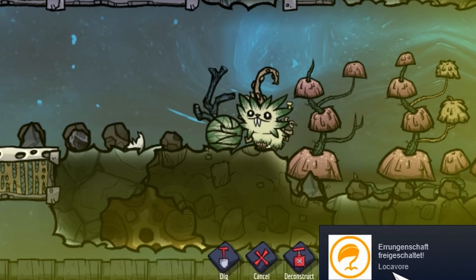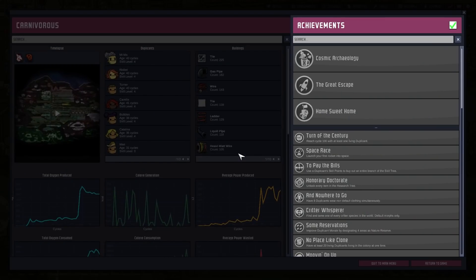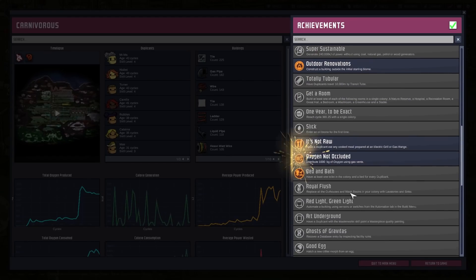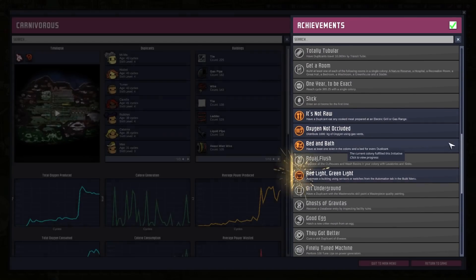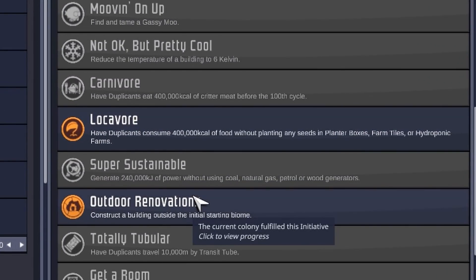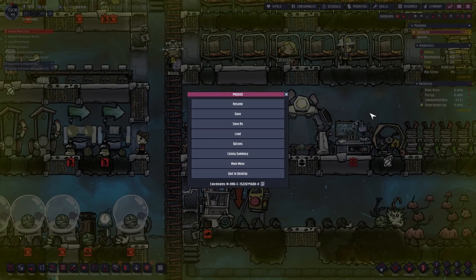Oh we just got the locovore achievement — how? We just got the locovore achievement! Let's go to the summary — there it is, and yeah a lot of other stuff. We got locovore! So our duplicants consumed 400,000 calories of food without planting seeds — well, mush bars. One achievement done.